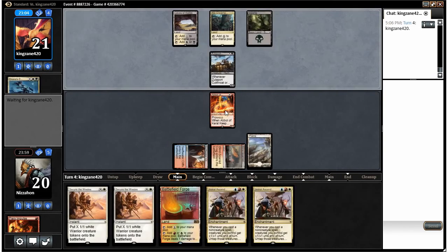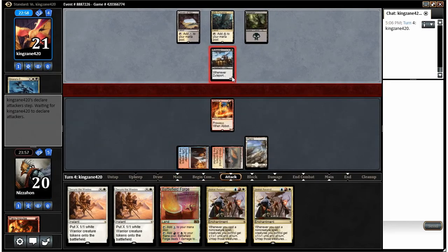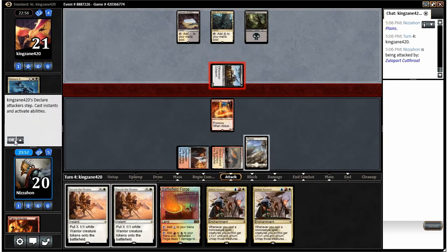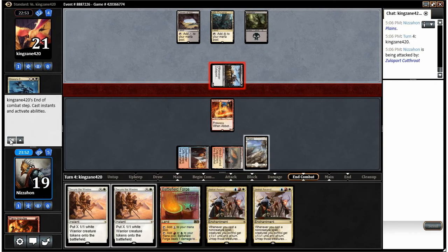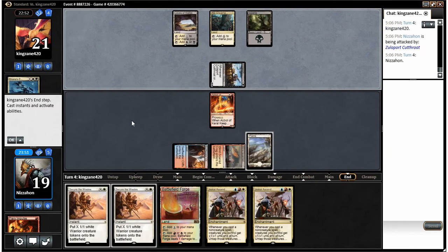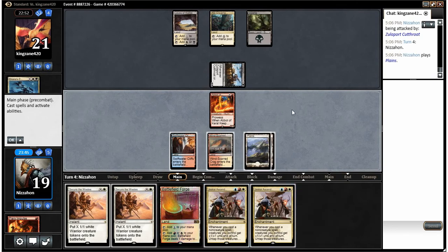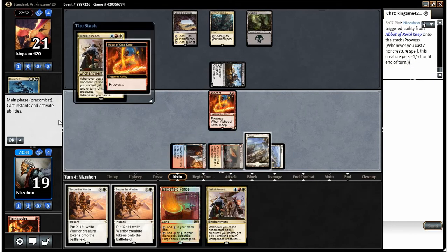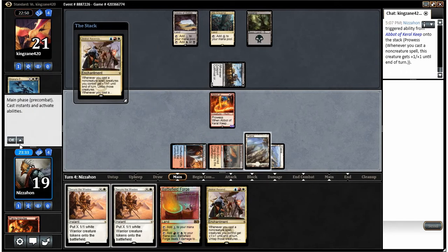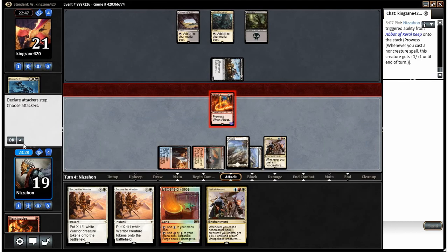Whether I want to take a turn off to play a Jeskai Ascendancy is the question. I don't know that I want to. If he swings, we're just gonna take that — we can use Secure the Wastes as a removal spell next time he swings. Nothing from our opponent. Since our opponent isn't pressuring us, I'm tempted to drop an Ascendancy before I do anything else, and I think I will, because it just makes everything better. We'll play our Ascendancy, which pumps our Abbot up to a 3/2, and we'll swing with the Abbot for 3 damage.